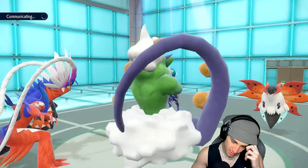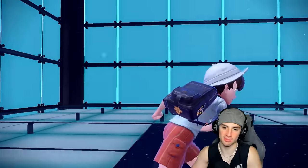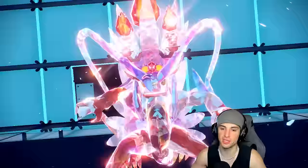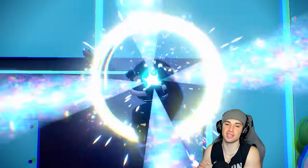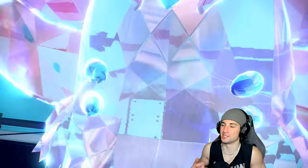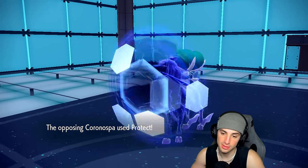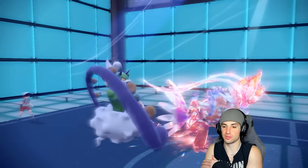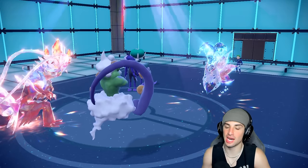I should have gone for Bleakwind Storm this turn instead. They set up Quiver Dance — we do not like a Quiver Dance. Will-O-Wisp comes in, we go Fire type which works fine. We get off Tailwind this turn. They could swap into Urshifu. I think I'm just going to switch over to Collision Course and go after Calyrex, then go for Bleakwind Storm.